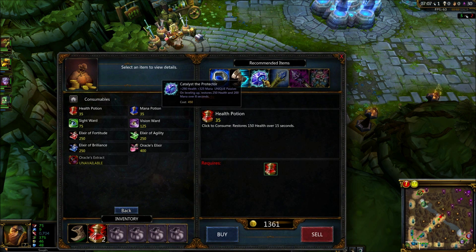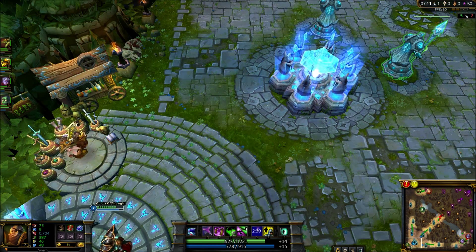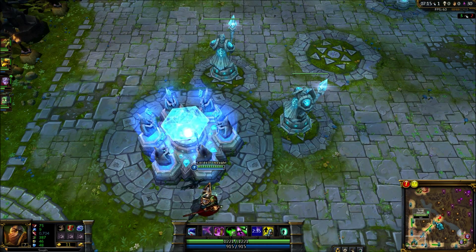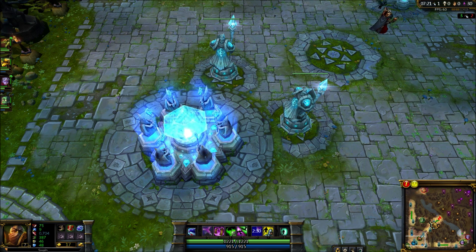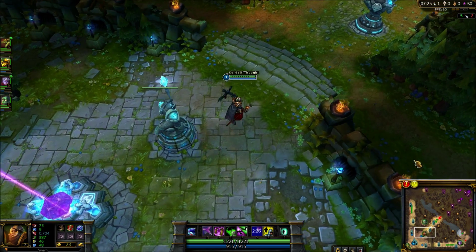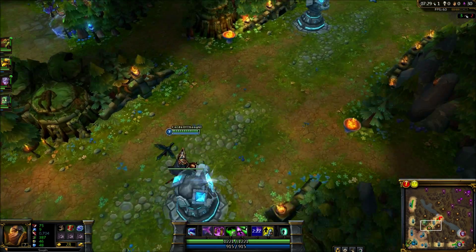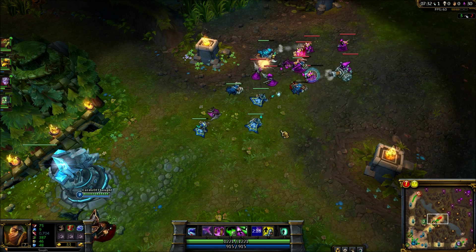The rest of the items you get will vary depending on the enemy team. For example, if the team is AP heavy, I would suggest after Rylai's getting an Athene's Unholy Grail, followed by an Abyssal Scepter, then by a Zhonya's Hourglass. Now if the enemy team is AD heavy, follow Rylai's with a Zhonya's Hourglass, followed by a Frozen Heart or a Randuin's Omen, then leaving the last item for a situational purpose.